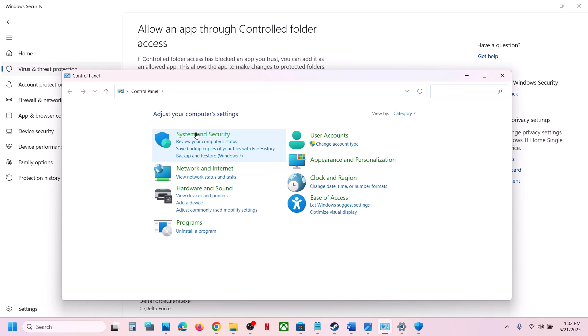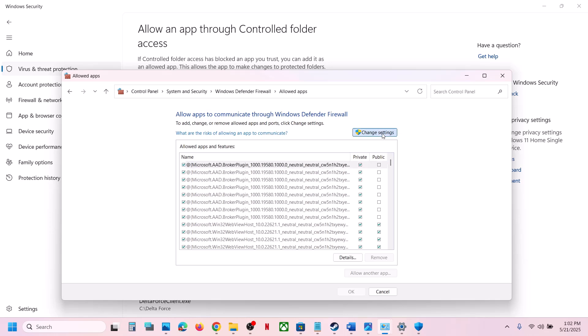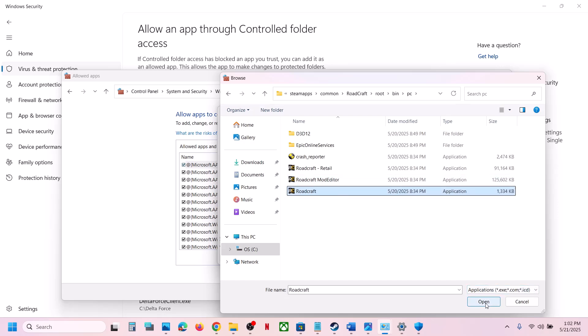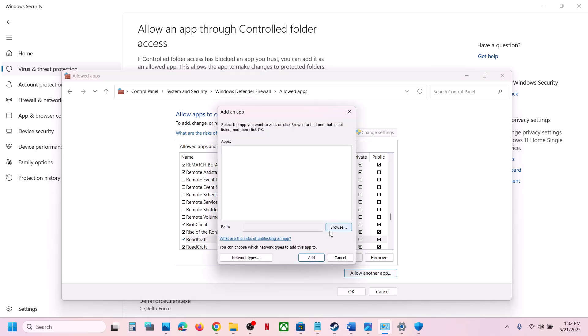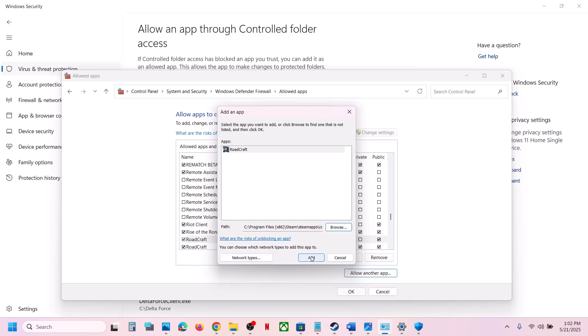Now open Control Panel, go to System and Security, then Windows Defender Firewall, and click 'Allow an app or feature through Windows Defender Firewall.' Click Change Settings at the top, then click Allow Another App, click Browse, go to the game installation folder, open the game folder, select the game exe file, click Open, and click Add. Again click Allow Another App, click Browse, select the other exe file, click Open, and click Add.